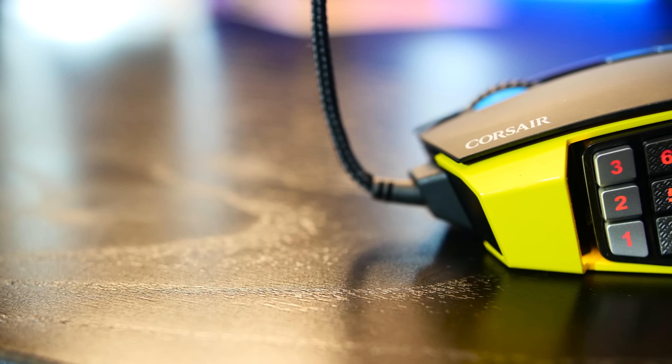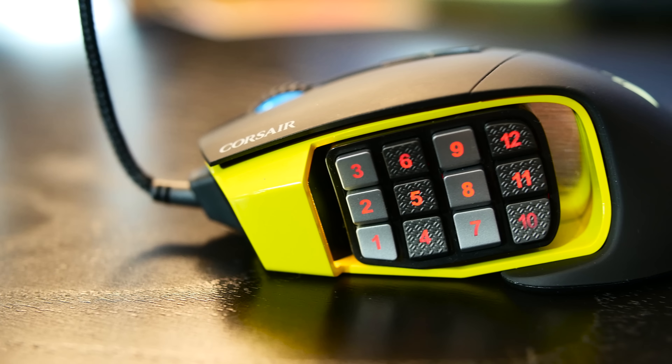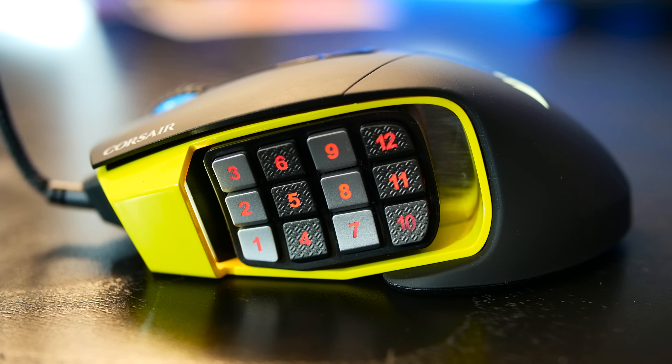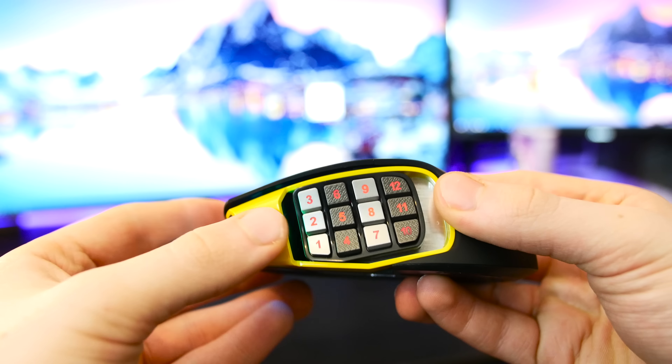Let's move on to the main feature: its 12-button keypad. This has a major advantage over the Razer Naga — you are able to slide the pad up and down along the side of the mouse, meaning that you can place it wherever is most comfortable. This makes the mouse incredibly robust for many different hand sizes.